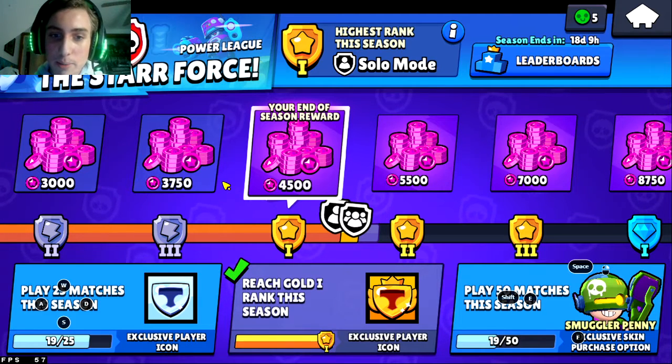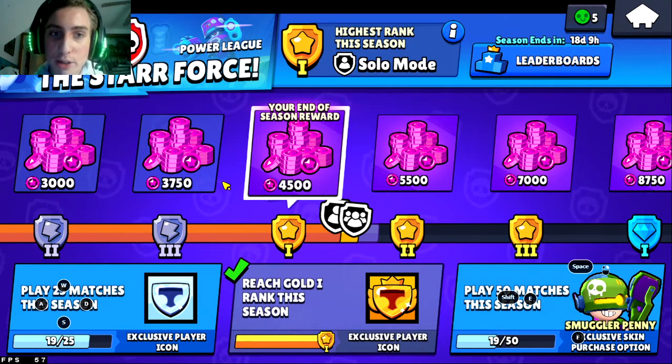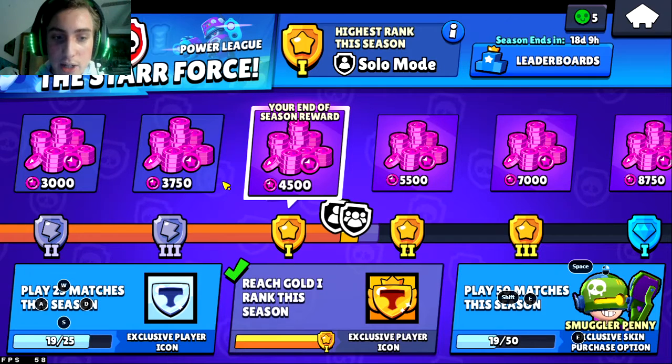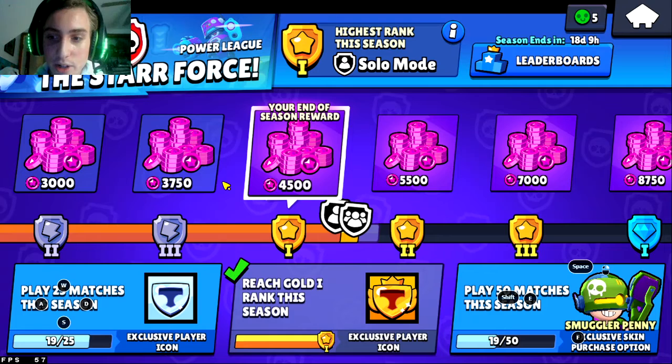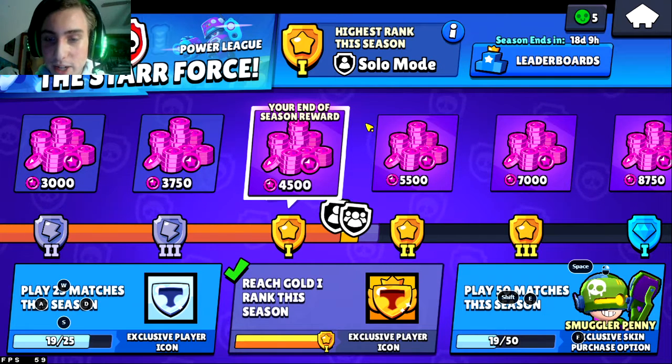Both teams can select the same player to be banned, and no one on either team can select either of the banned players. So let's say I'm the leader and I choose Tick — no one on either team can choose Tick. Then the other team can also ban Tick, or choose another one. Let's say they choose Rosa — now no team can choose either Tick or Rosa.